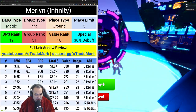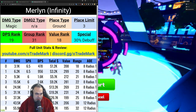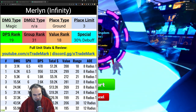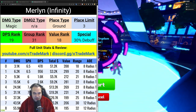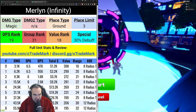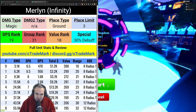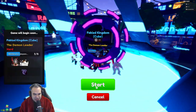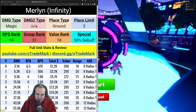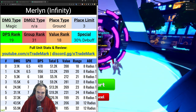First, here it is — Merlin. Infinity Merlin is the secret unit. She's a magic ground, three-placement unit. Her DPS is getting up to about 9.3k. That doesn't seem amazing, right? Nine upgrades and she's only 19th best DPS overall. But what's special about Merlin is that she has a 30% debuff — similar to Megami and Blackbeard — that debuffs enemies by 30%.